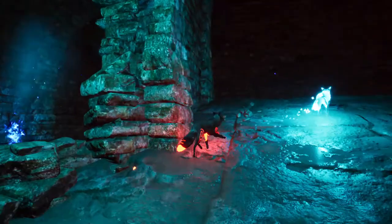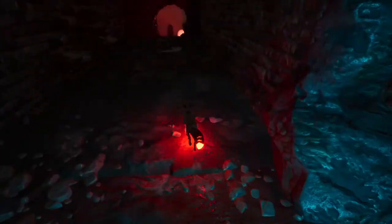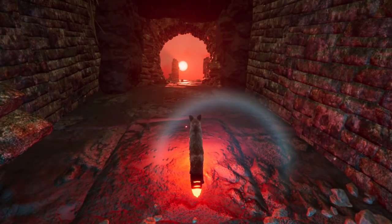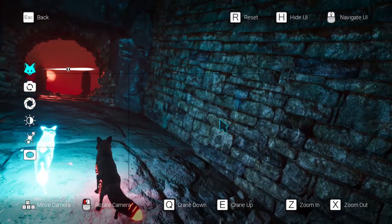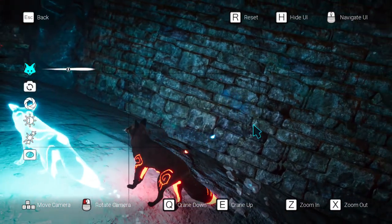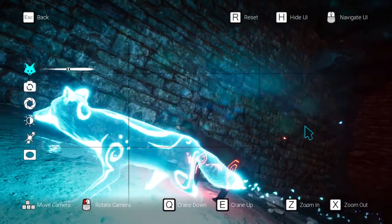And that's how you take a photo in photo mode. It's not the best photo I've taken — I would much rather have my fox in a different position. I like to take photos sometimes, and I'll also show you some other things you can do in photo mode.